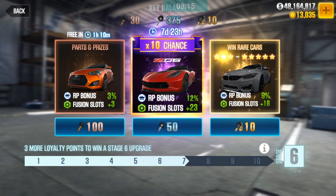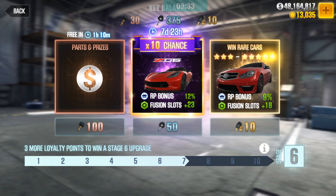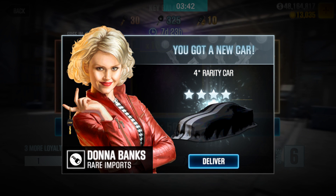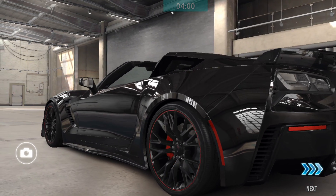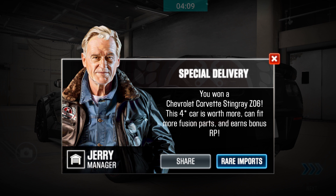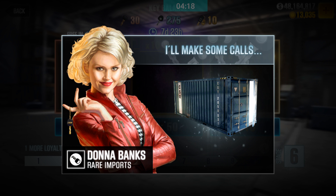That wraps up the bronze crates. Now we're going to go for the silver crates - 10 times opening for the Z06. Before that, let's go back and make sure our Wi-Fi is still doing well. Yep, Wi-Fi is good. Let's go back to the rare imports and stamp our first silver key opening. Let's see what we get for a rarity car - come on, hopefully something we've never earned before. It's the Corvette Z06, four stars! Looks like this is my second one - the first is red and from the championship.